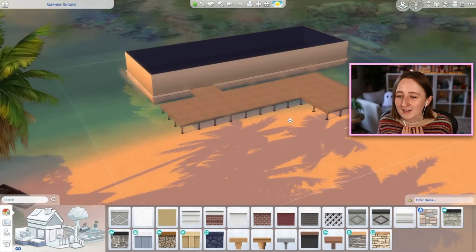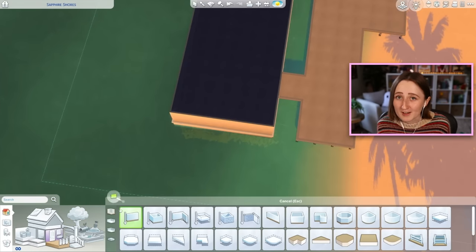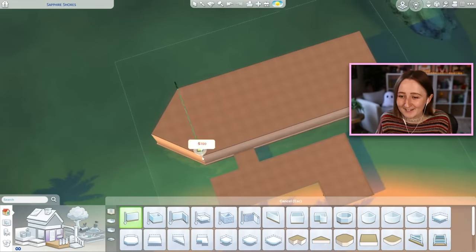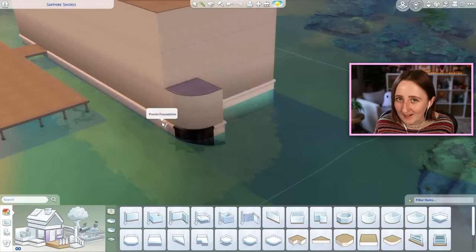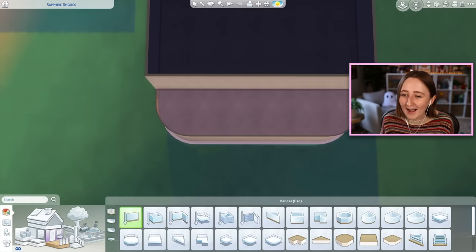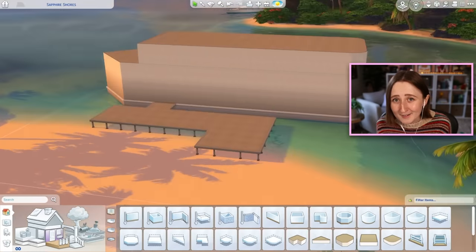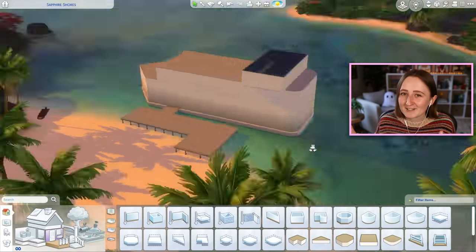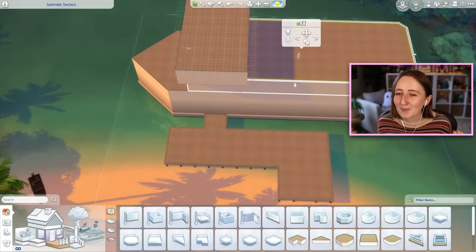As many of you know, I am a Sims 3 stan. It was my first ever Sims game, I was obsessed with The Sims 3, and in The Sims 3 there was this pack called Island Paradise. In it you could live on a houseboat, and you could also buy and make your own hotels and run them like a business — and this is both of those things.